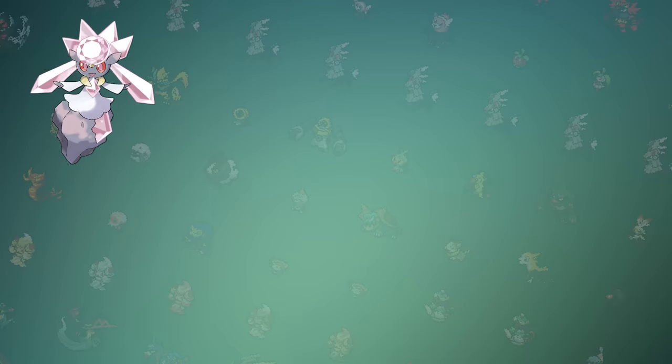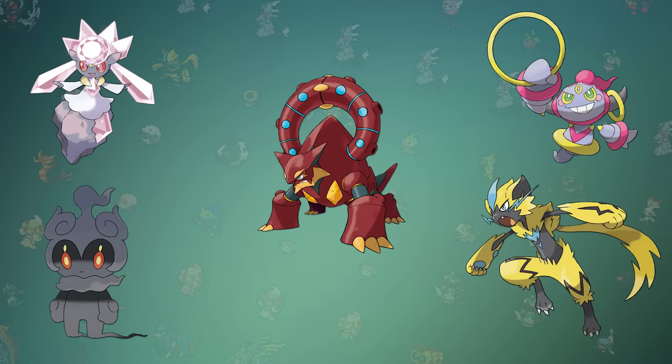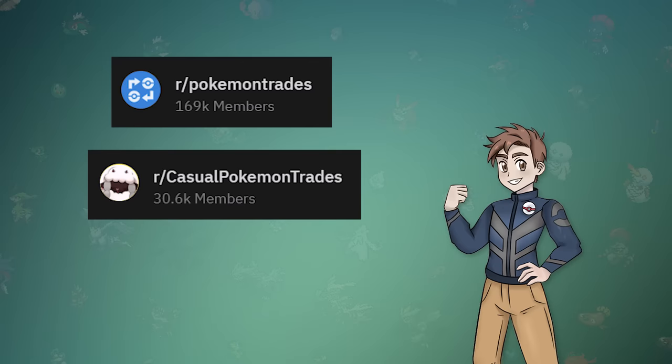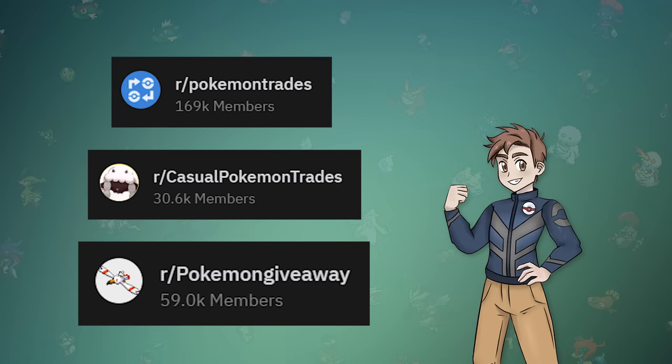If you've followed the steps so far, this will leave you with the 5 mythicals for Gen 6 and 7: Diancie, Hoopa, Volcanion, Marshadow, and Zeraora. Currently these events are unavailable, and there really isn't any way to obtain them aside from hacking them in. However, there are multiple subreddits that are frequently active with trades — r/pokemontrades, r/casualpokemontrades, and r/pokemongiveaway — which have a great potential to get you those final Pokemon that you need. Some sections of these subreddits don't allow event trades, but there's a pretty good chance you could get some of the mythicals if you check the new posts every day.